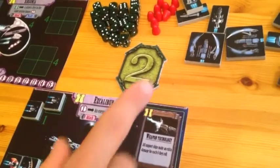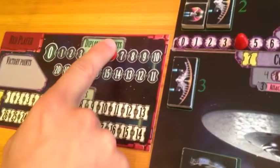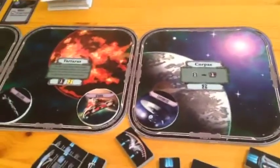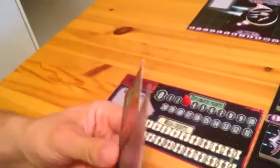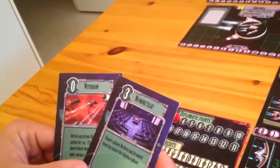Jonathan passes his first turn. Enoch takes a look at the game board and chooses to tax Tartarus, paying 2 diplomatic points to receive the rewards of that system — in this case, 1 action card and 2 megacredits. Jonathan passes again, so Enoch uses the special diplomatic effects on Korpus, paying 1 diplomatic point to draw 1 action card. He now has 2 diplomatic action cards but is not interested in using them for the moment. After another pass from Jonathan, Enoch passes too, and the diplomacy phase is over.